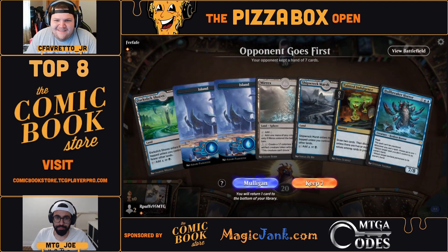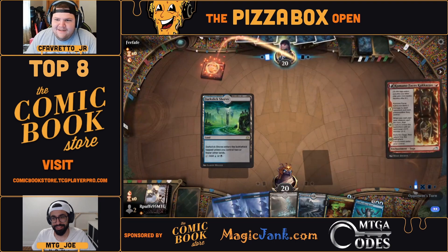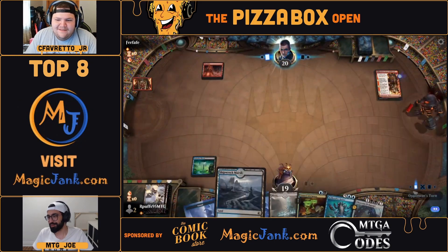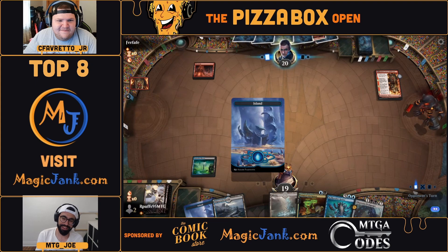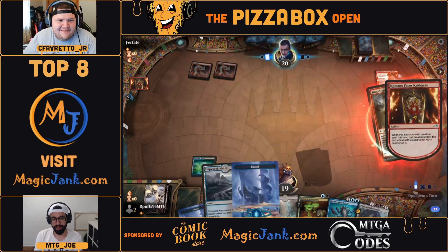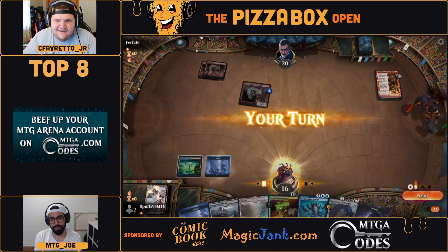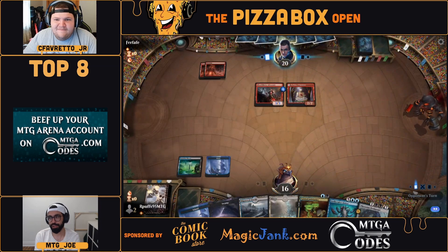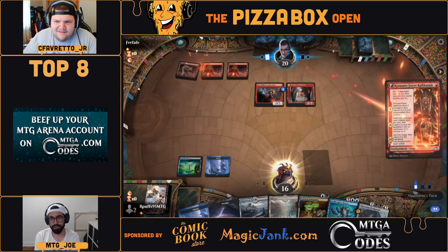Terrible hand going into Mono Red — yeah, I gotta mulligan this, unless they think Tainted Indulgence is going to get them there. We see it immediately highlighting that Flesh Gorger. Our Puffs is telling us we did not have faith. Opting to use Adversary here — becoming a 3/3 is big because it dodges the Cut Down that turn, so it was really the only answer they could have, where Swiftspear, Phoenix Chick — all would have gotten hit. There's Kumano okay.